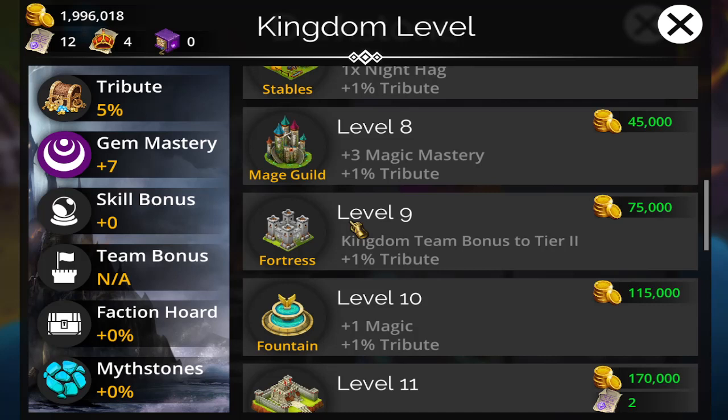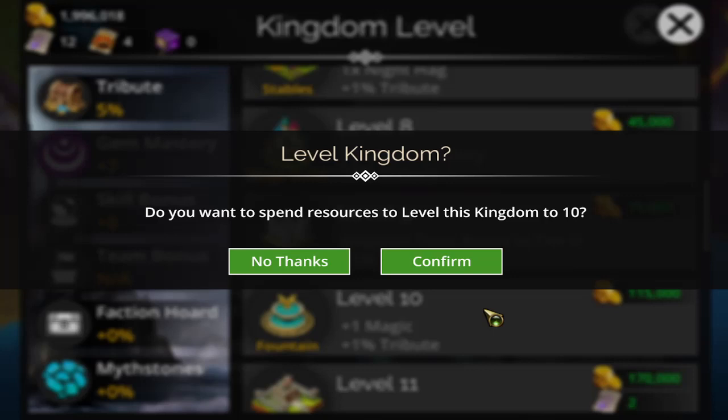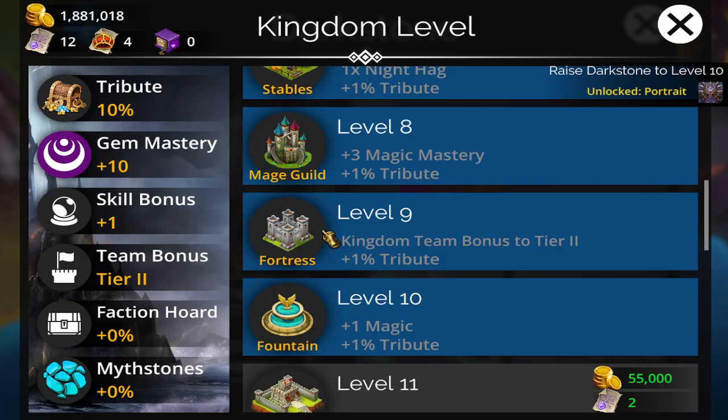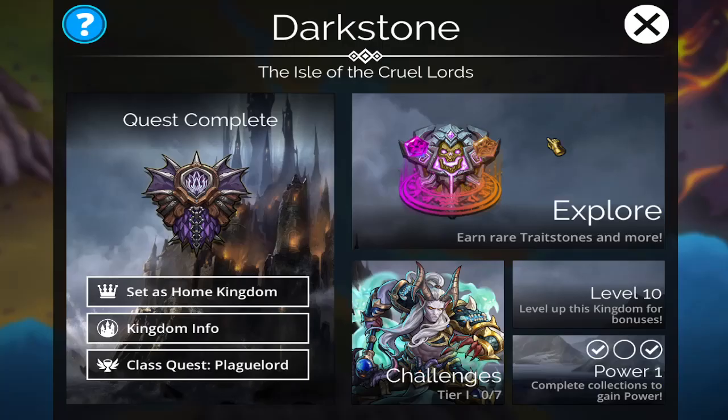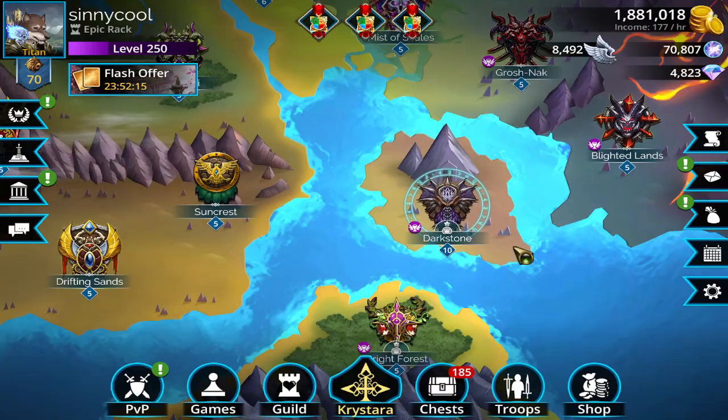You've got to have quite a bit of gold. Make sure you're in a good guild, doing your adventure board every day, your dungeon every day, getting to PvP tier one every week, and doing your events, challenges, or class quests. There's a vault event this weekend where you should get a bunch of gold. Level 10 costs 115,000 gold — that's exactly how much it costs. Confirm, and we went down by 150,000 and now get plus one magic for everything in the game.